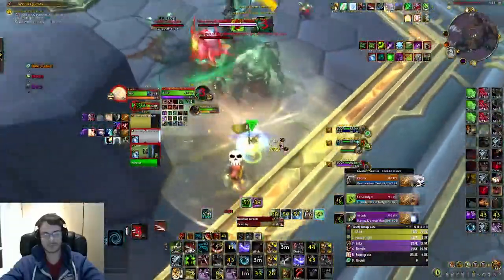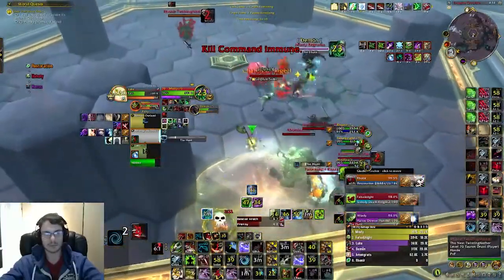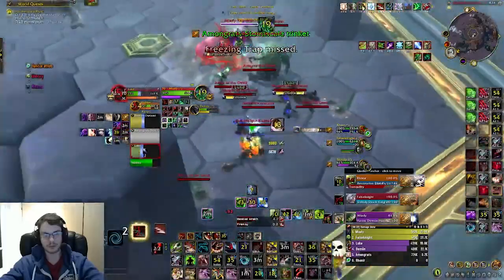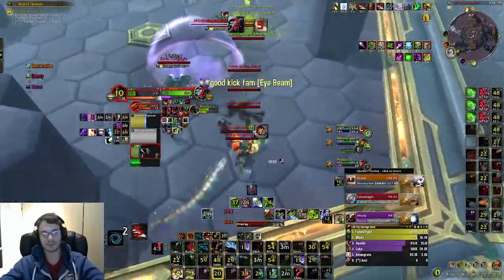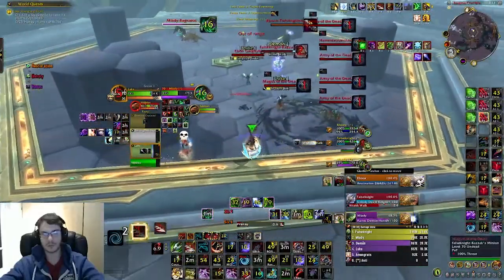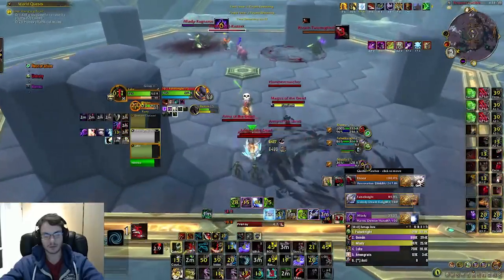I use my wall to try and reduce the damage I'm going to take, and then I stun the healer. I throw a trap onto the healer which doesn't land because he manages to trinket, but it's not the end of the world. The DH is now fairly low and doesn't have Blur, so we know we're going to be able to kill him soon as long as we don't die. I'm just kiting away from the DK and trying to stay close to my healer.